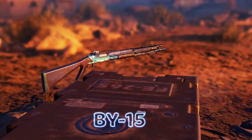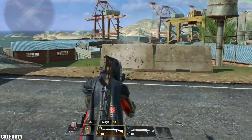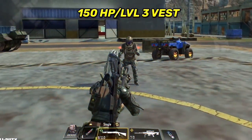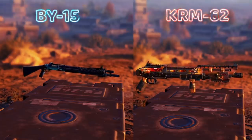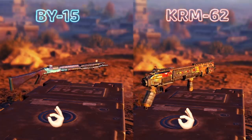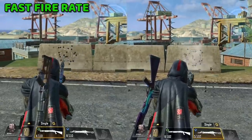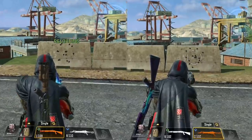We've arrived at the top 3 guns, starting with the BY-15 at number 3. Sadly I can't provide damage stats because the bullet spread of shotguns is random, but this gun can kill anyone with 1 to 2 shots at close range, especially if you use ADS. Both the BY-15 and the KRM are great options, but I went with the BY-15 mainly for the faster fire rate and higher accuracy. Try both of them and make a decision.